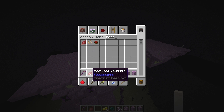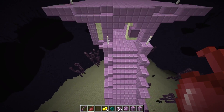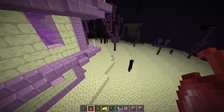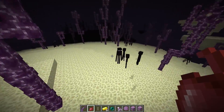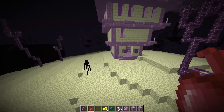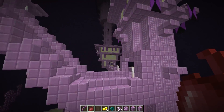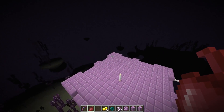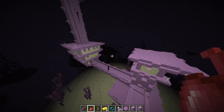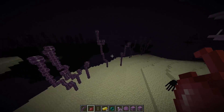The other thing I forgot to mention is beets — beet roots are now in Minecraft. You can eat them and also turn them into beet soup, which restores six hunger points, or three full hunger bars. Not necessarily the greatest food, but it's there. Hopefully you guys did enjoy — make sure you slam that like button, comment anything you're excited about for 1.9, check out my other 1.9 videos, and hit subscribe. I'm out, bye.